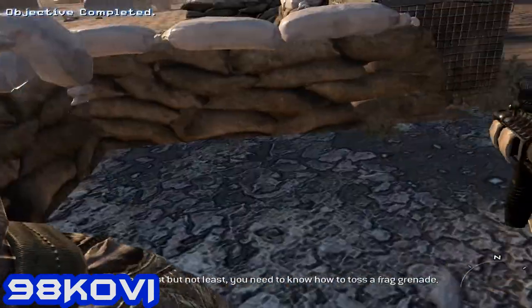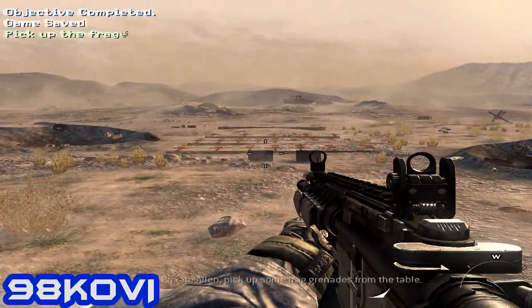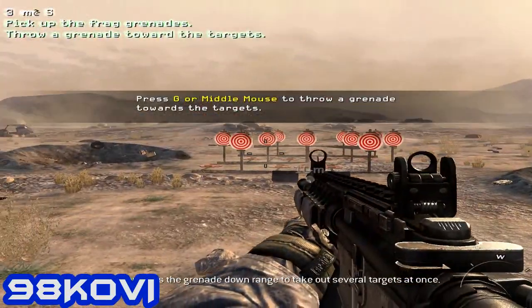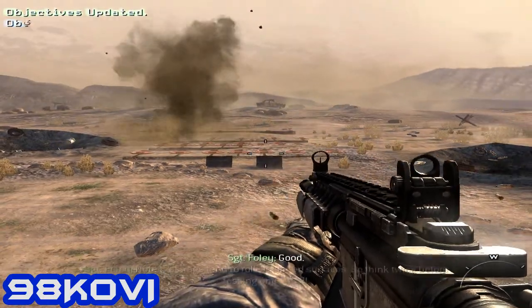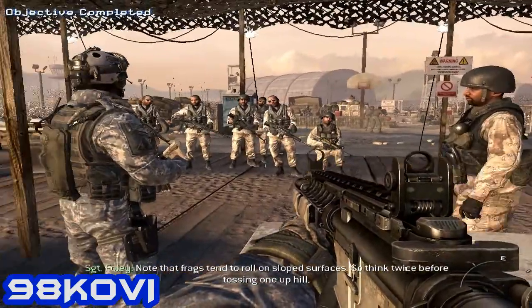Last but not least, you need to know how to toss a frag grenade. Private Alan, pick up some frag grenades from the table and toss a grenade down the range to take out several targets at once. Note that frags tend to roll on sloped surfaces, so think twice before tossing one up here.